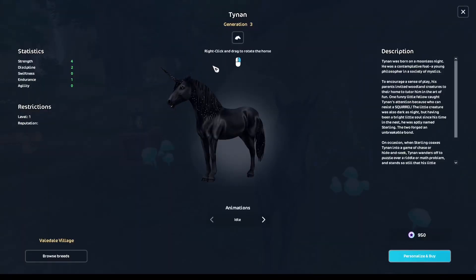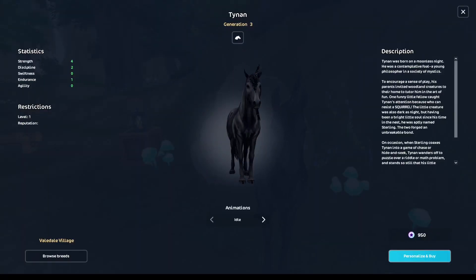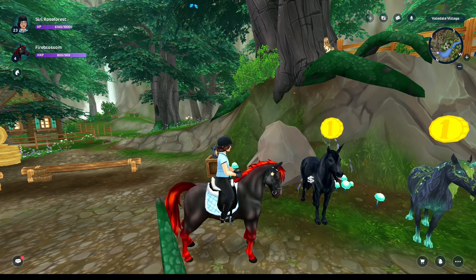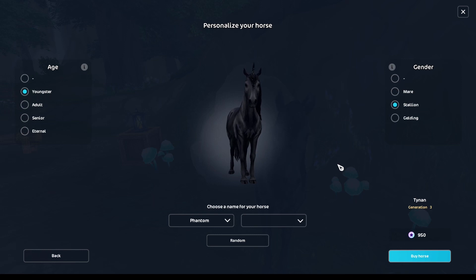We're going to be buying this black unicorn. I don't know what to name him — he's actually really, really cute. Alright, we have a name. He's going to be a youngster, he's a stallion, and his name is going to be Phantom.